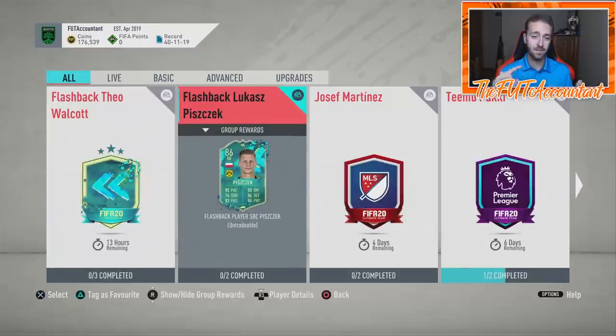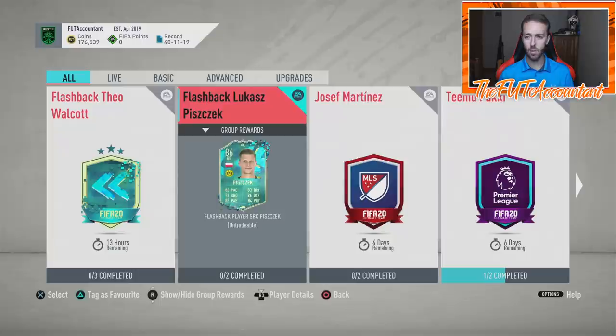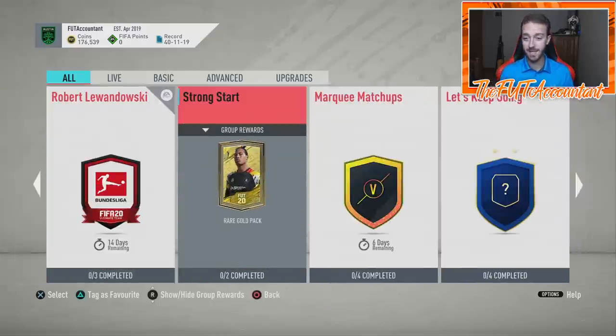Today in FIFA Ultimate Team, we got the flashback Lucas Piszczek SBC. He's going to be the best right back in the Bundesliga for a while. If you're going to do this SBC, I recommend waiting until Sunday night squad battle rewards. There'll be a lot of cards you could probably get cheaper on the market that are requirements for this. It's out for three days. If you want a Bundesliga squad, that guy's probably going to get in your team.